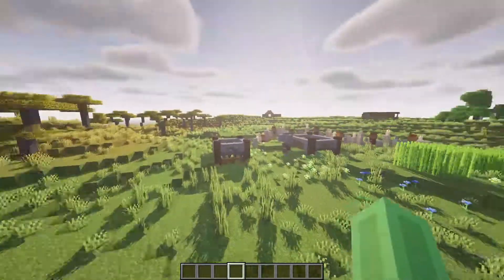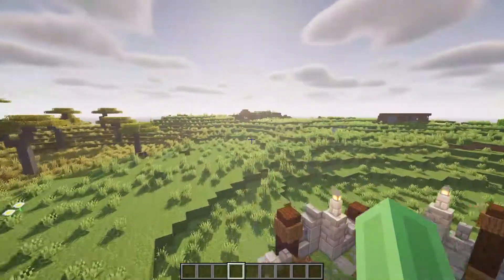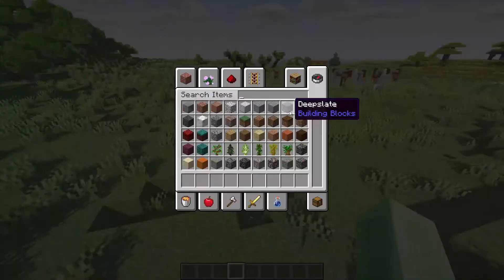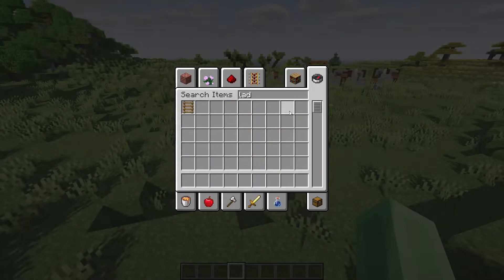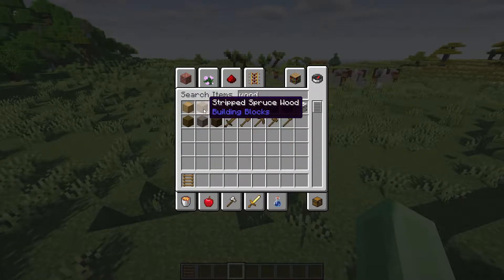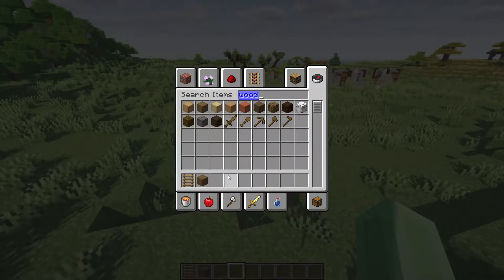I'm going to show you guys how to make the perfect starter base, and no monsters will be able to get to you. So let's jump straight into it. First things you will need is of course some ladders — you're going to need about five ladders. You're going to need some wood, and this is all you need to start the entrance of the base.